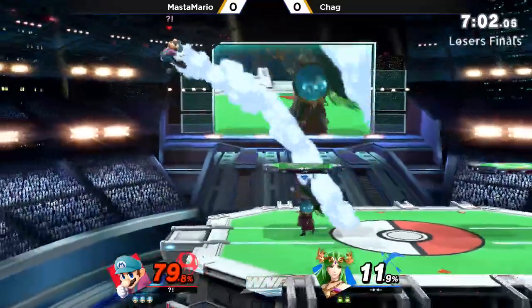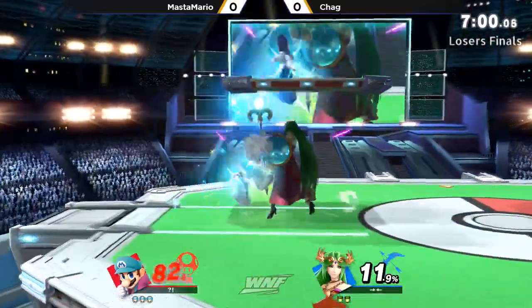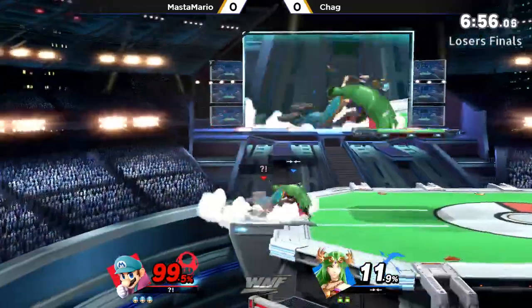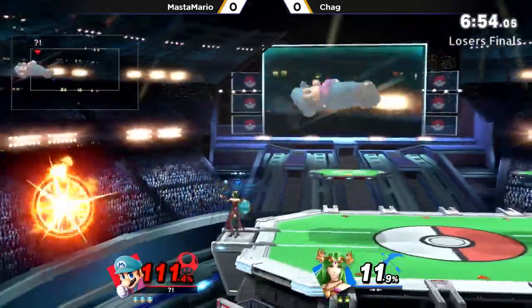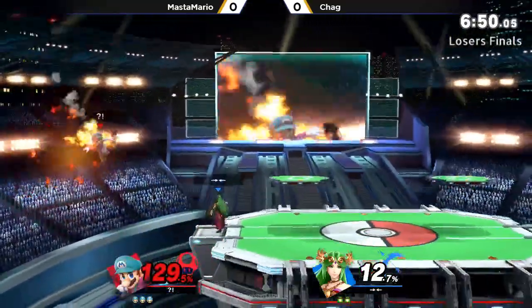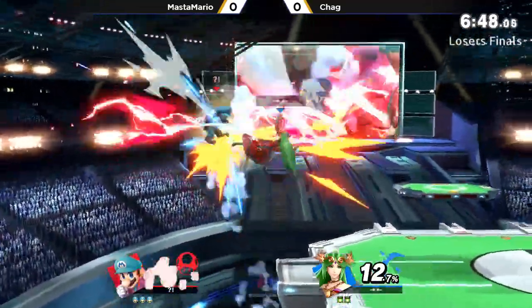Don't touch my shield. A median up smash — only 50% on him. You can tell Chag is trying to land on him with these neutral airs because you land a neutral air, you're going to get another one. But nair is just not safe on shield — you're able to just really punish him with almost whatever you want. So Chag is going to have to pay for that.